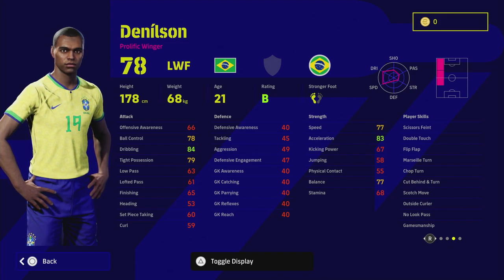Danielsen is a very easy player to train because you don't need to mess around with his finishing or passing too much - you just need to pick one or the other. He's got double touch, outside curler for shooting, no-look pass which is quite unique, and then scissors feign, flip flap, Marseille turn, chop turn, cut behind and turn, and Scotch move. He's got a lot of tricks on the ball, meaning you'll be dribbling with him a lot out wide.